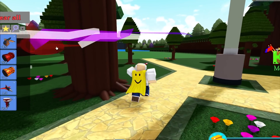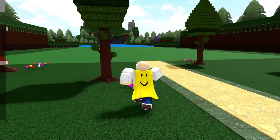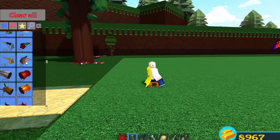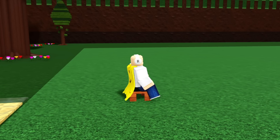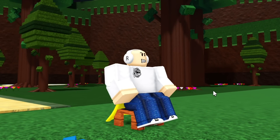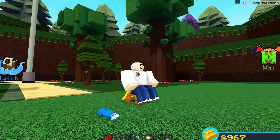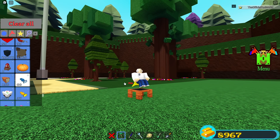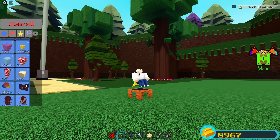Now I'm going to show you guys step by step how to do this — it is super easy. What you actually need to do is place the seat down just like this. Once you're inside of the seat, you're going to need a candy — specifically the blue one. You're going to sit in the chair and then eat the candy while you're sitting down, or this is not going to work.